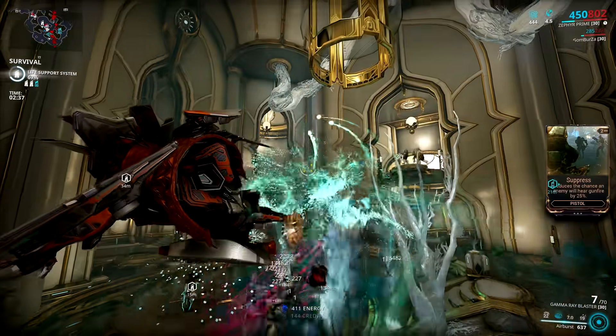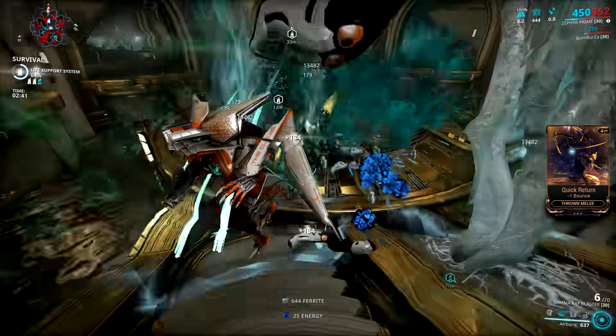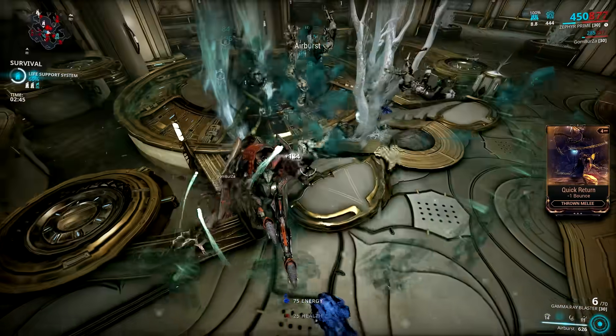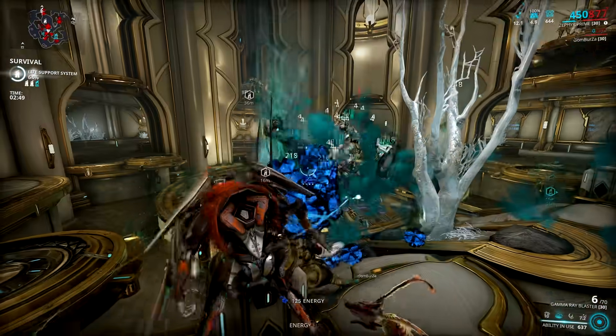Sisters of Parvos is right around the corner, and the main highlight of this update is the Corpus Leeches, now known as the Sisters of Parvos. Also, Voidstorm having briefcase weapon rewards. However, these are not all the things coming in the next update.